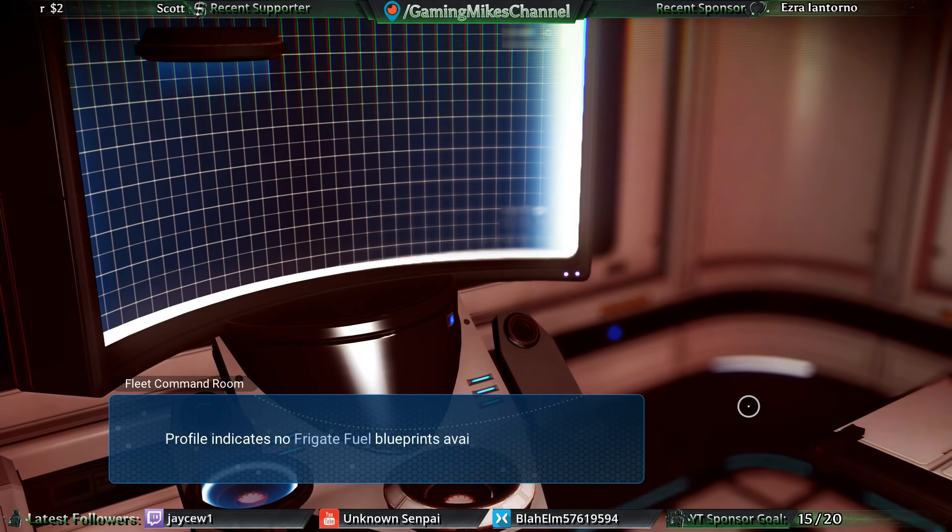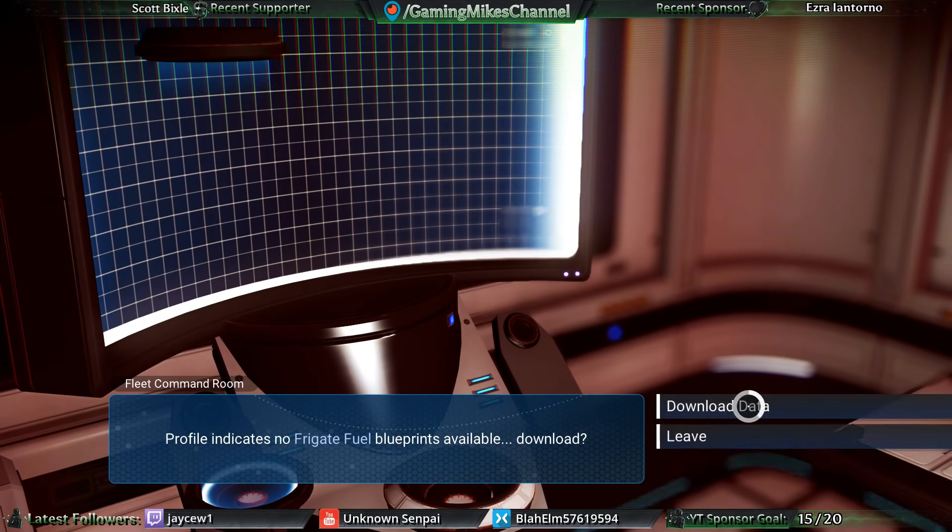I'm getting hosed because I have an old freighter — I'm getting hosed on my ability to do things. On this freighter, I haven't learned the formula for the fuel that you need to do frigate missions. That fuel formula has not been revealed to me like it's supposed to be.